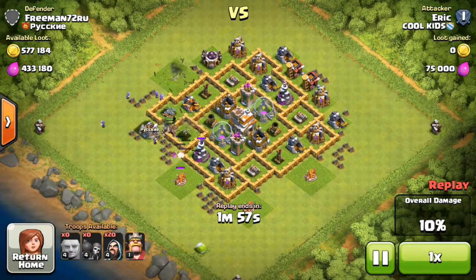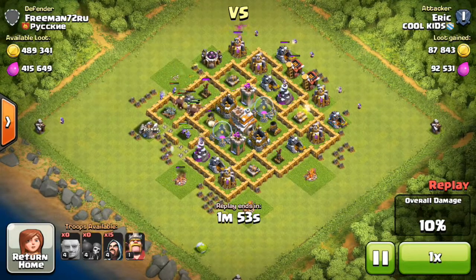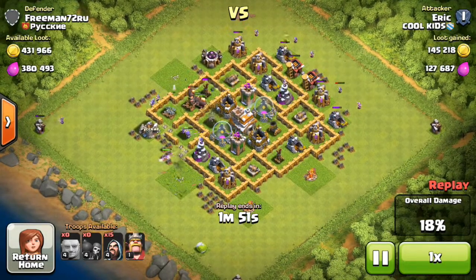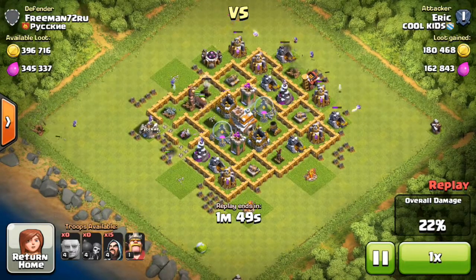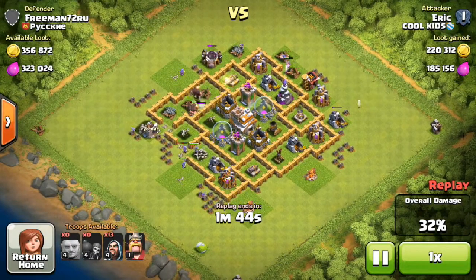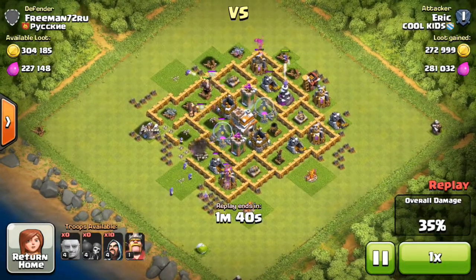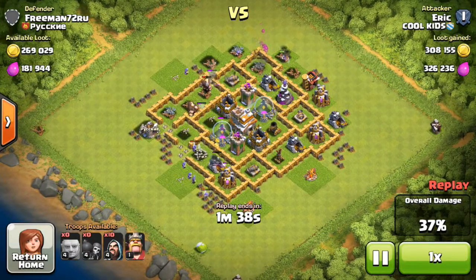There goes all his wall breakers. Those giants didn't go to the wizard tower, which is gonna be a pain, but I think he will get the three star and he's getting a good amount of loot right now — he already has over 400,000 and there's still a lot more to get.